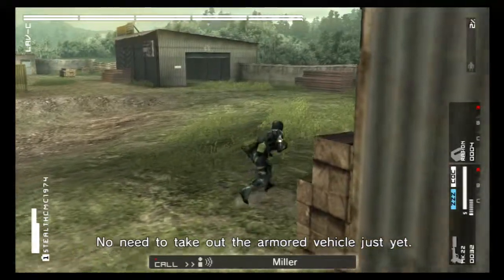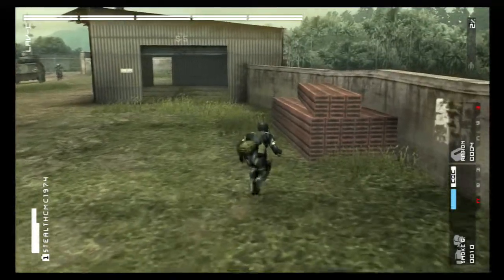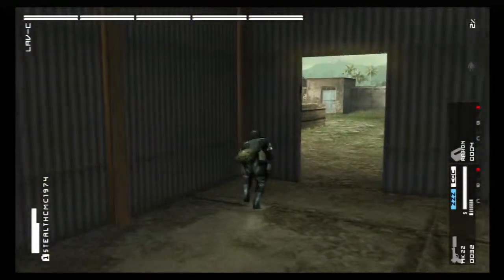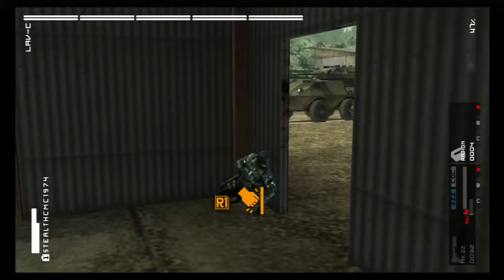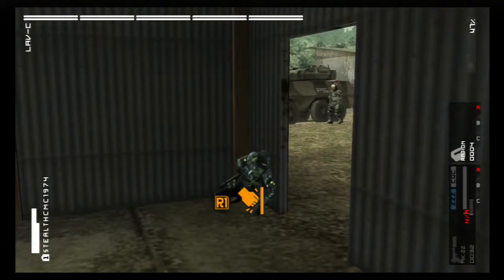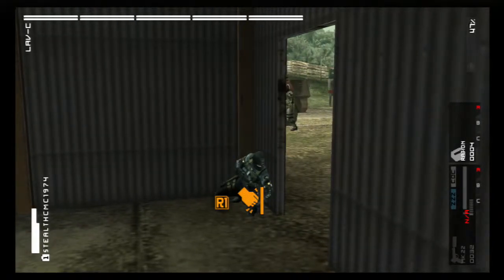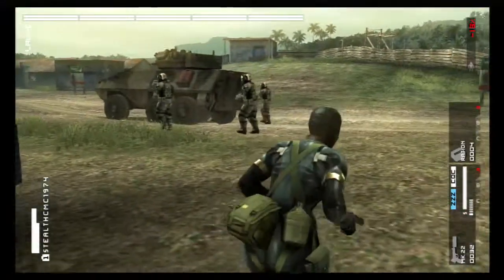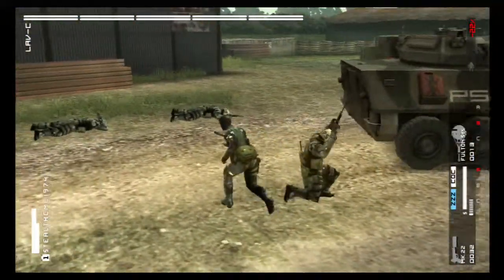No need to take out the armored vehicle just yet — neutralize the troops first. Don't worry, I know what I'm doing. Kite runs really, really freaking fast. I'm not a fan of the tan color scheme on it. I can't wait to get a custom LAV. Custom vehicles are all black and red, and they're all cool looking. But when you capture them, it shows in your hangar that they're repainted to something like black and yellow — MSF colors.